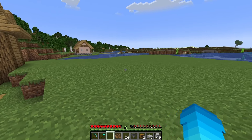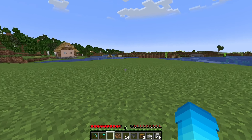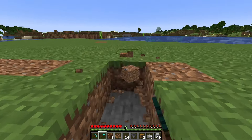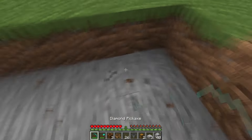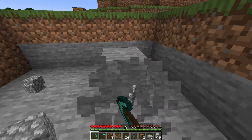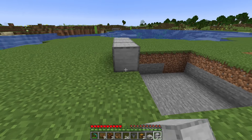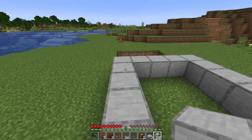Once you've done that, find yourself a nice flat area next to the village that's at least 19 by 19 blocks. Dig out a 5 by 5 square in the ground going 2 blocks deep. Then head round to one side and build a 7 by 5 wall, making it 2 blocks high.